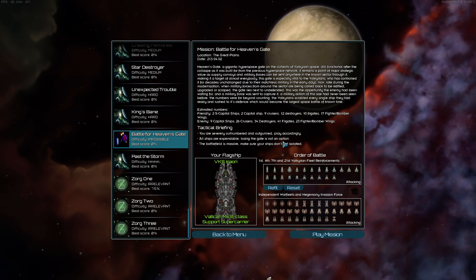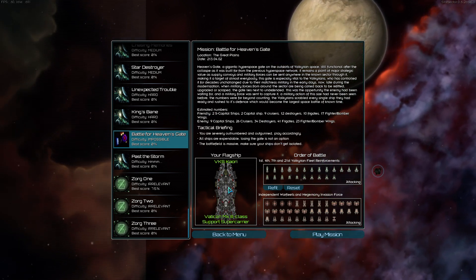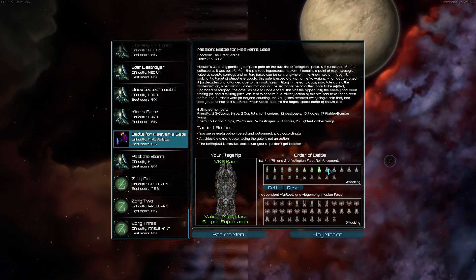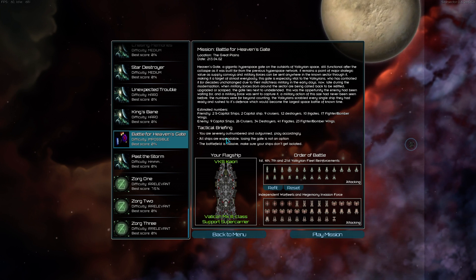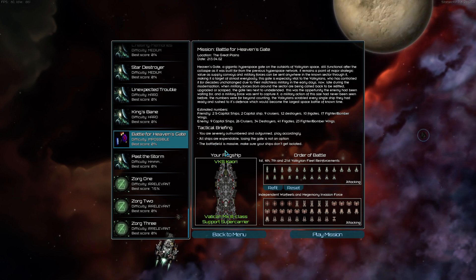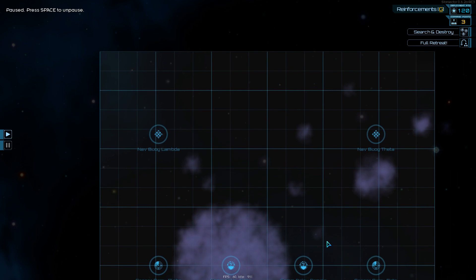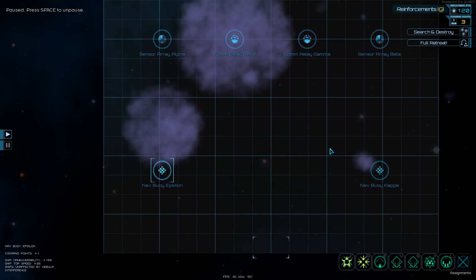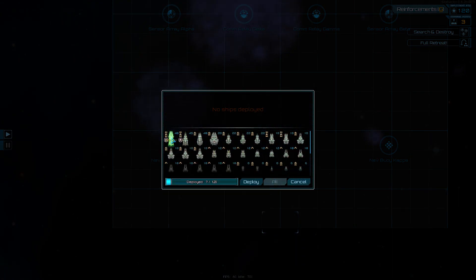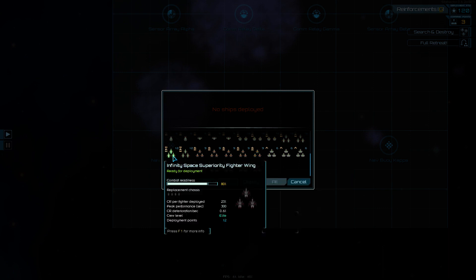The largest? I don't know — I played a space battle on a stream for Star Sector the other day that was a pretty big one, took almost an hour. Okay, so we get this giant ship, a super carrier — that is a lot of ships. This is the Valkyrian faction. You are severely outnumbered, gun play accordingly. All ships are expendable, losing the gate is not an option. The battlefield is massive — make sure your ships don't get isolated. Wow, this is pretty massive. So ideally we want to take everything on the way there. We'll take this super carrier and the infinity space superiority fighter wing.